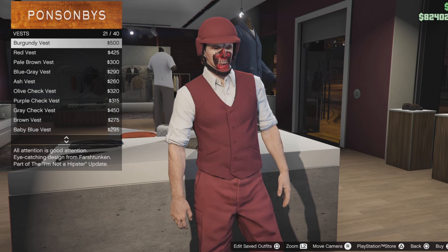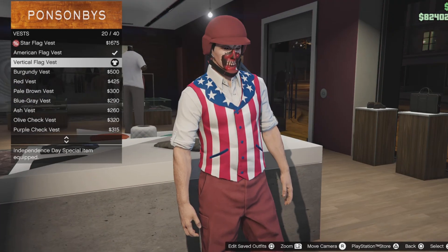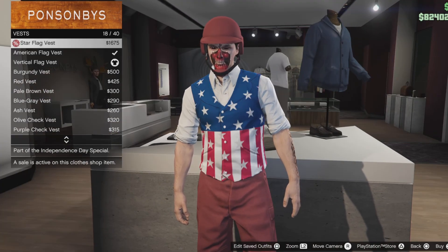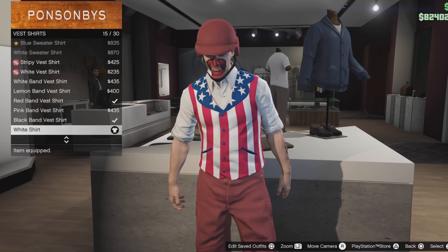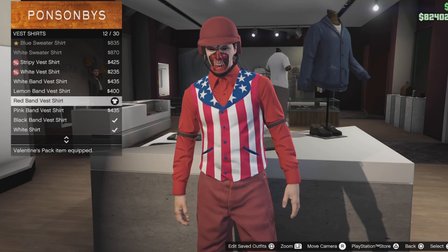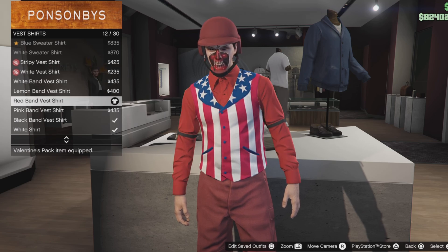I'm gonna go to vests and select one of these. So go to vests on sale, and I select this one — the American flag vest. Then go down to vest shirts and select the red brand vest shirt. Select that one — it should be number 12.